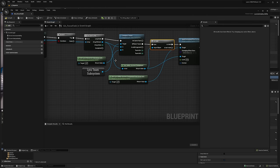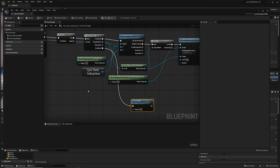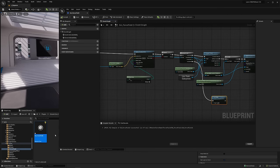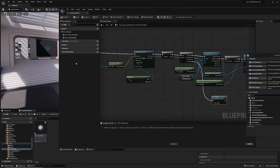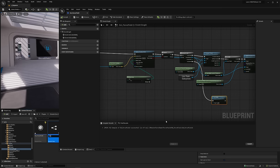Add an End Ability node at the finish. To apply damage we use a gameplay effect — we've prepared some for you. You could create one from scratch, or use one already prepared. If you choose the instant type, we have a basic damage gameplay effect that is already all set up to use.